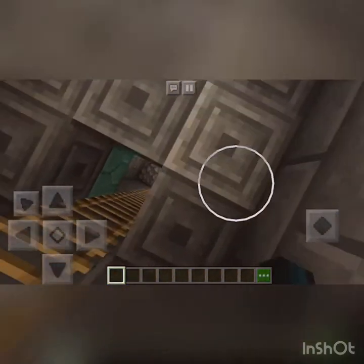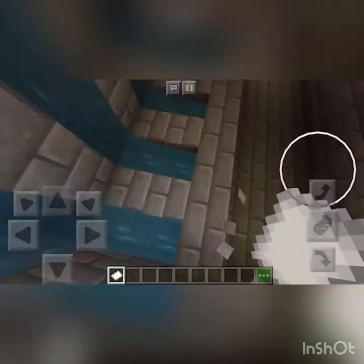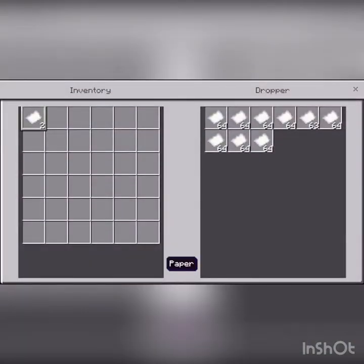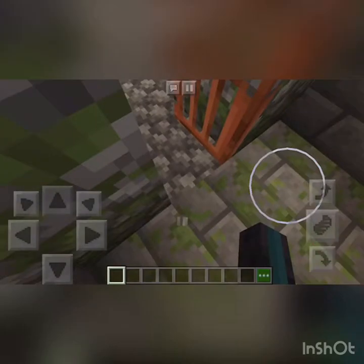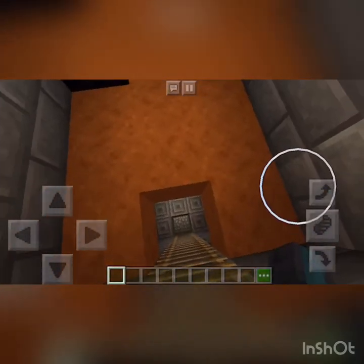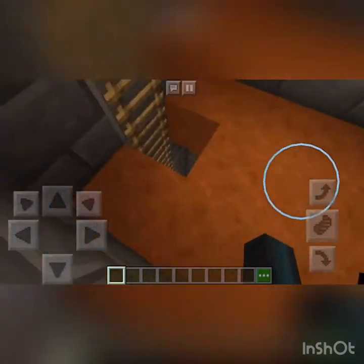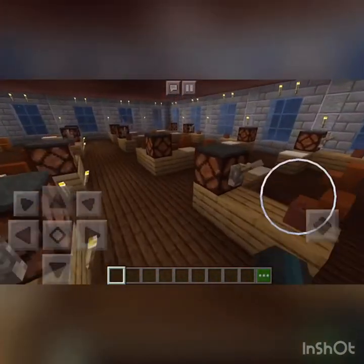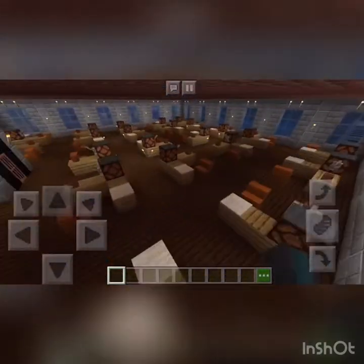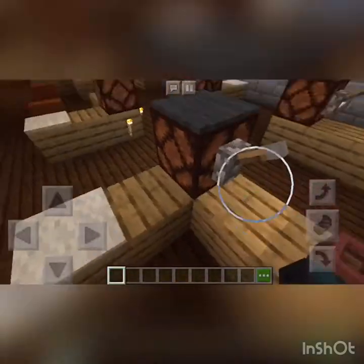Let's check the bottom floor. We have a dispenser that dispenses paper — when I tried to record this the first time, the paper crashed my game and I ended up on the home screen of my phone. The video was too long for my phone to store. We have desks, lots of desks, redstone lamps, gray carpet, white carpet, levers, and coffee. That rhymed, anyway.